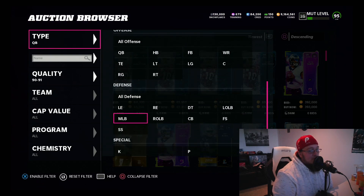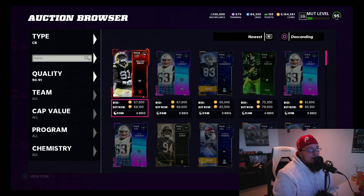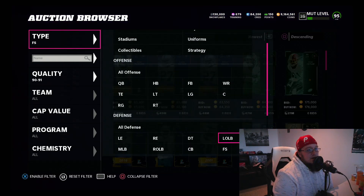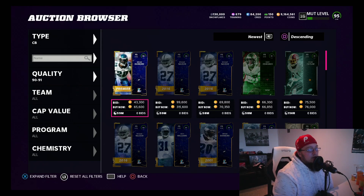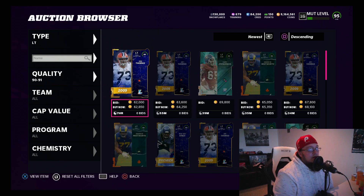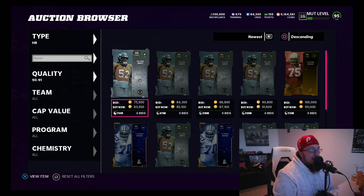Every time I did my roll so far, I pulled 3 91s in my last roll — that was a very good roll. So the method is: buy 2 91 overalls for 70k and below. They're out there, they do take a little bit of time. I'm gonna sit here and snipe my training. I filter down between certain positions. The best positions for 91s: Left Tackle, Right Guard, Right Tackle, Center, Halfback, Quarterback, Wide Receiver.